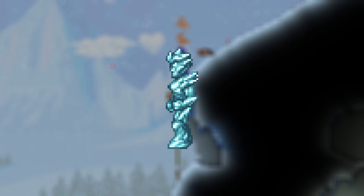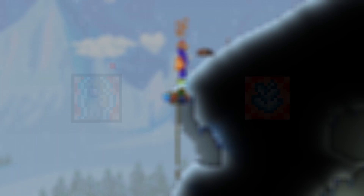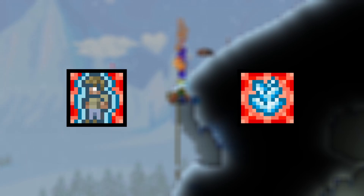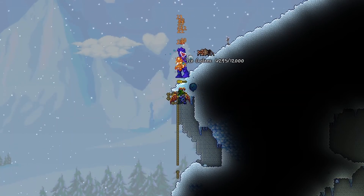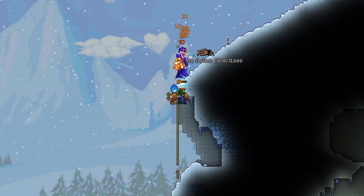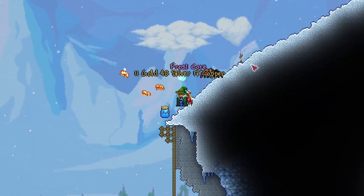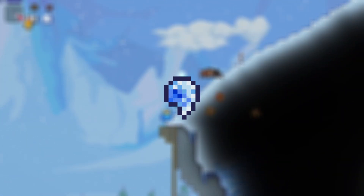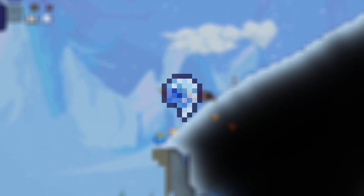Ice Golems shoot lasers, have very high health, and deal very high damage. Their lasers have a 100% chance to slow you and a 20% chance to freeze you. Getting frozen may result in instantly dying since you won't be able to move and the Ice Golem will kill you. Because of these reasons, try to keep a safe distance away, using long-range weapons and weapons that can go through blocks. You'll only need 1 Frost Core, so you'll only need to beat 1 Ice Golem.